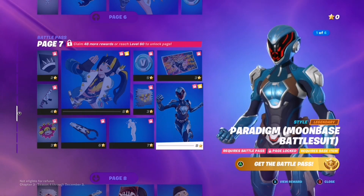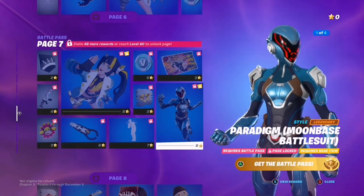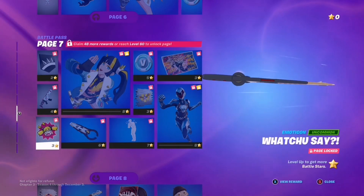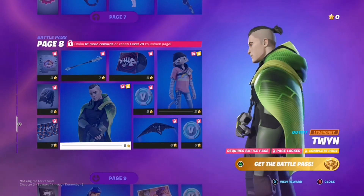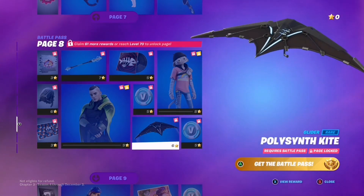For some reason we have another Paradigm skin in the game but it's very cool and better than the old one. Another hoverboard glider, however this one isn't as good as the old ones in my opinion. Woah — an electric bat and this might be one of the best things so far. Green and black look sick together, I really like this. We've got a Batman-looking glider haha.